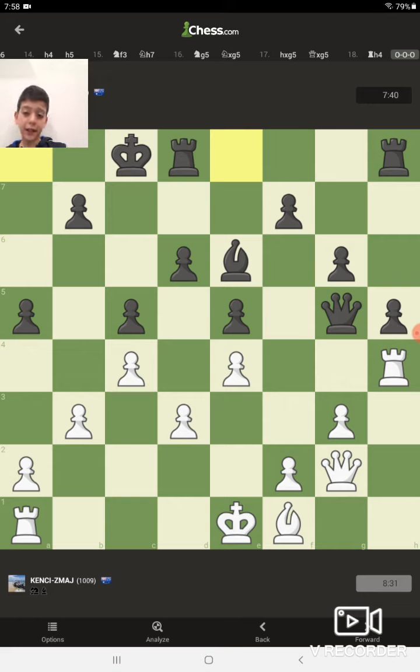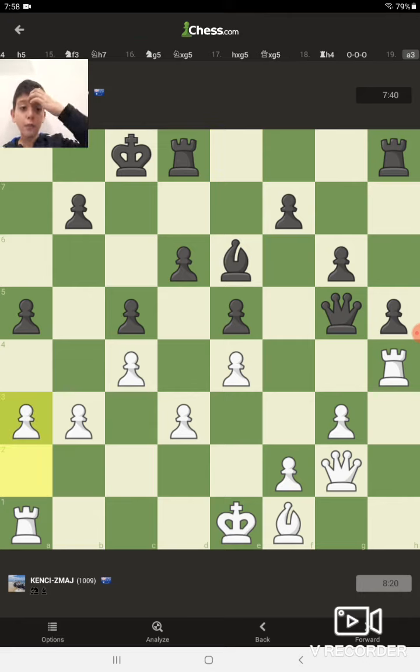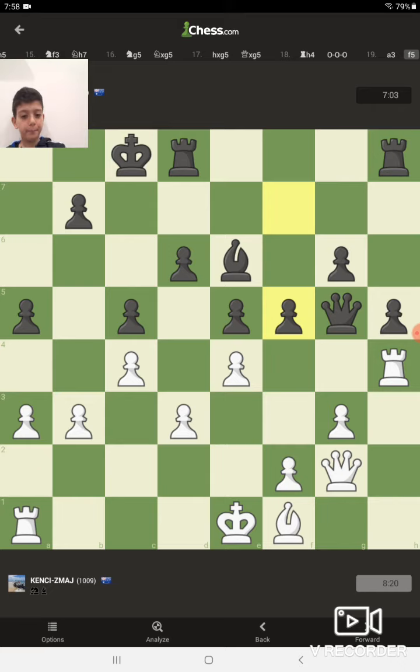He castles. Now that B7 pawn is actually a target — I can mate him if I hit B7 with my queen. I think that can be my plan. For now I'm going to move my pawn to A3 and try to move the other one up to B4. He moves his pawn to F5. I'm going to try and break the structure — it would actually be good if he takes the two pawns, because that opens my queen directly to the B7 square.